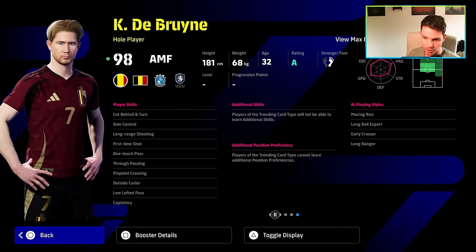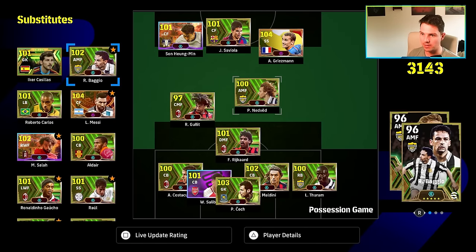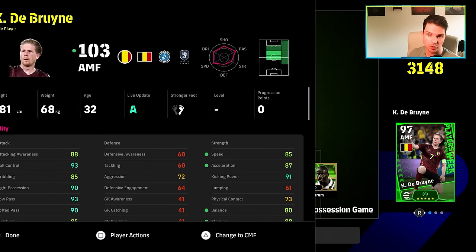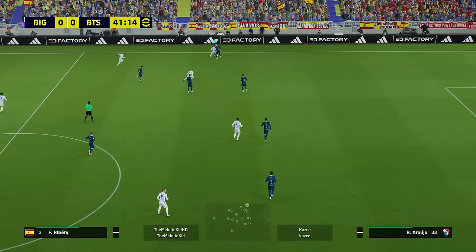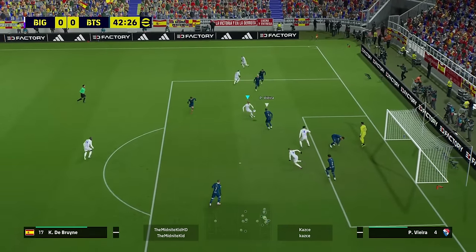Now for De Bruyne with his booster — some nice skills: low lofted pass, true passing, pinpoint cross, and first time pass, though he doesn't have long range curler. Showing him in my squad — we played a lot of games with him. He was playing as a single attacking midfielder, which worked well. 98 overall going to 103 with Pep Guardiola, putting speed at 85 and acceleration at 87. This is the first ever De Bruyne that's a whole player with 85-plus stamina, speed, acceleration, dribbling, and finishing — very unique card.